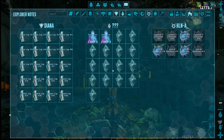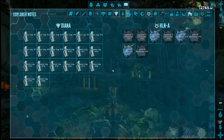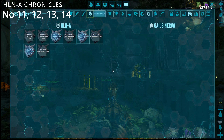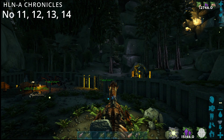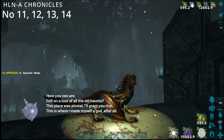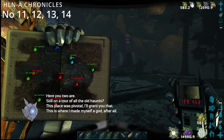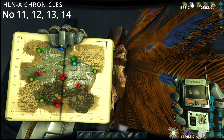Guardian done. We just need the Chronicles. These ones are fairly easy to find, dotted around on the map. There's your first one — that's number 11, and that is at 13.9 by 43.2.